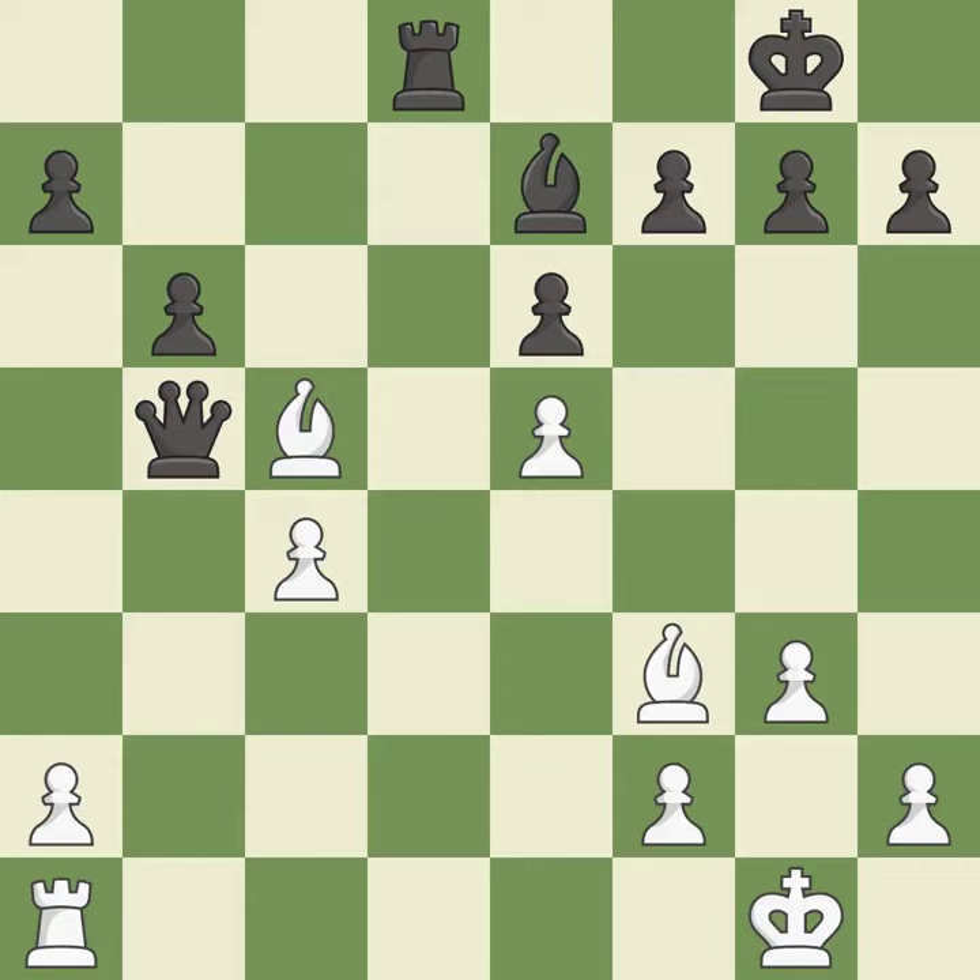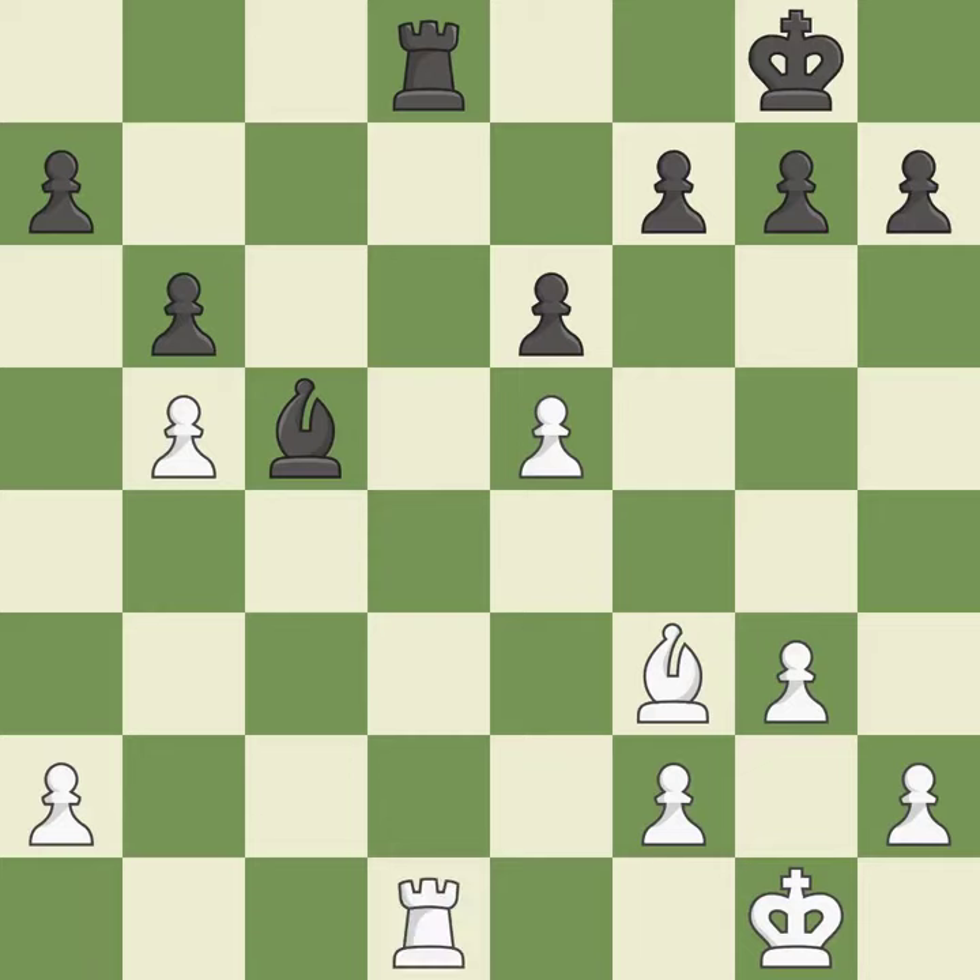This is the only good move — best. This is an equal trade. Recaptures from a previous move. This is the only move that works. This threatens to activate a rook by getting it to the 7th rank. This is the start of the endgame and black is equal — a great move. This puts the opposing rook in a position to lose control of the open file.